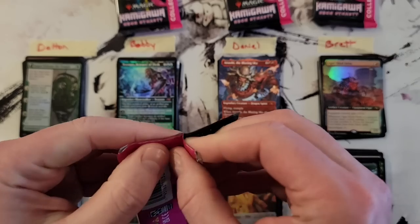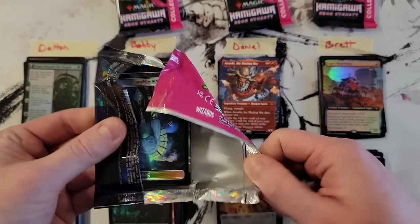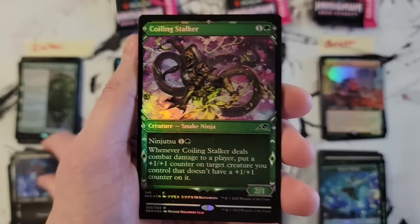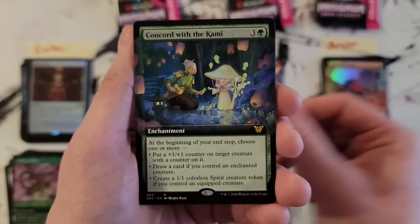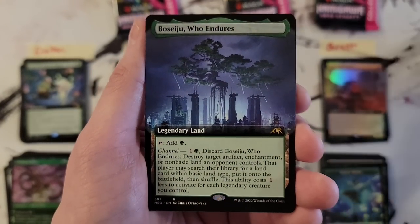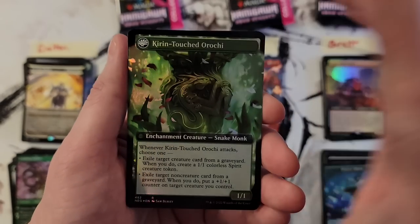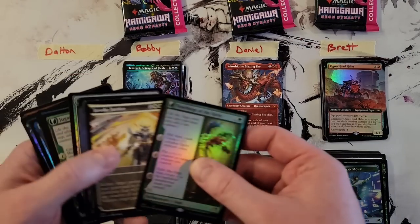Alright Dalton, you're up for your last pack. Come on, there we go. Past Ninjas and Samurais, Dalton. Mirror Box — solid first. Concord with the Kami. Basaiju extended — gorgeous. Invoke Justice. And Teachings of the Kirin with Kirin-Touched Orochi Extended Foil. So that's two Basajus in this box so far.